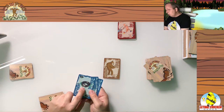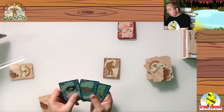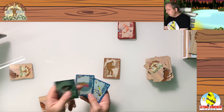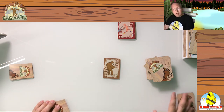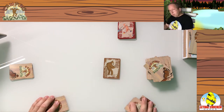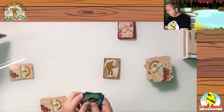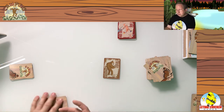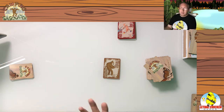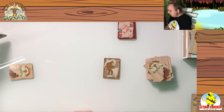The way points work is one point per card, but two points per Sasquatch. So in this hand I've got four points. If the game ends and you have cards left in your hand, it's minus one point per card — so you don't want to have too many cards left when someone is about to end the game.